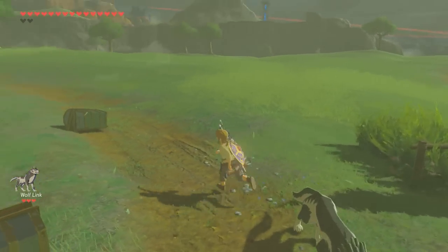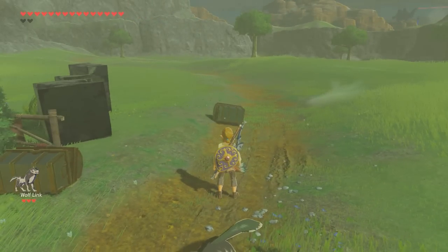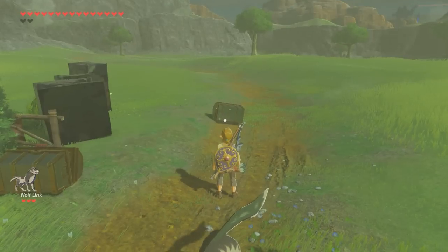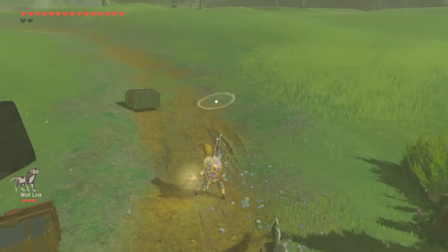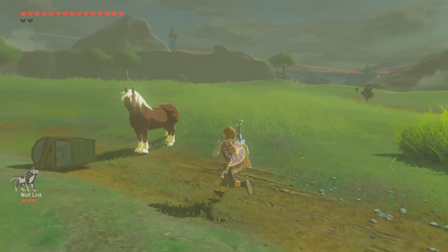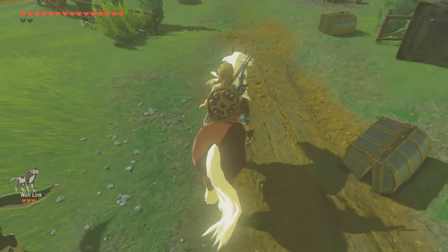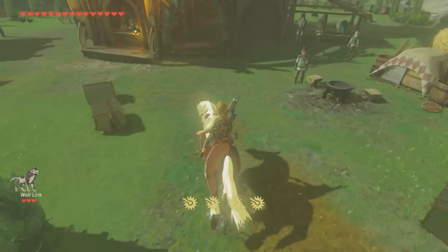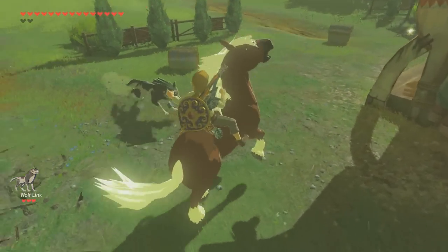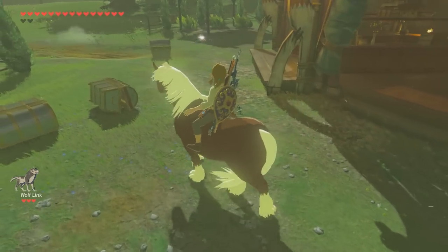Now let's try the Smash line of amiibo. We'll start off with normal Link. Here we go — and we have a horse! What kind of horse is it? It has four speed-up icons and four spurs, so that's awesome.